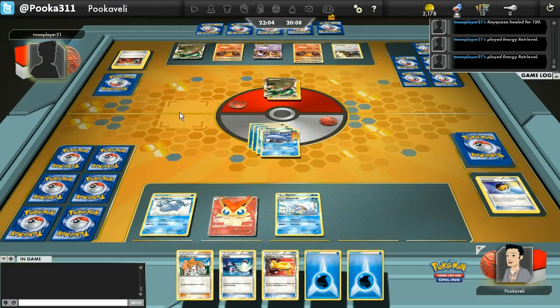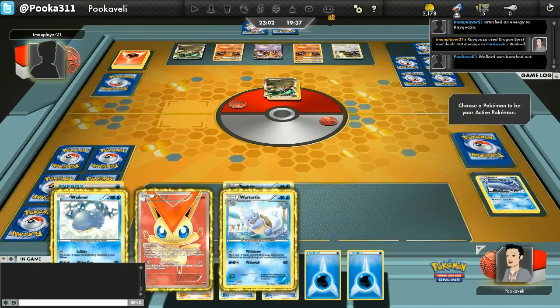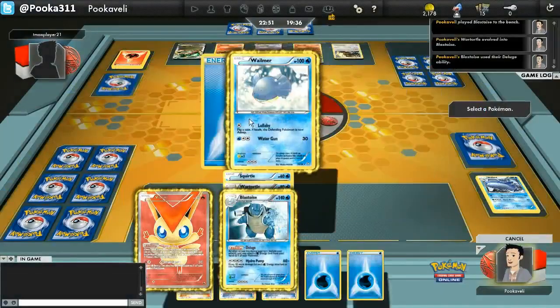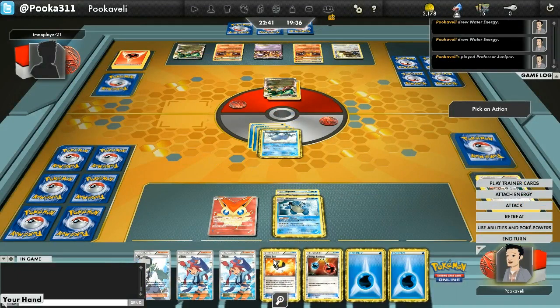I really just need to power up a Wailord and hope for the best. Things have not been going well so far, but my opponent could just run out of energy — he does have to discard a ton to get rid of just a single Wailord. He's going to have to discard two more this turn with Inferno Fandango and Emboar. We get to Deluge onto a Wailmer here, and we get a nice top deck with a Blastoise. Juniper — let's see if I get a Wailord. Wow, that is quite a nice hand I got there.